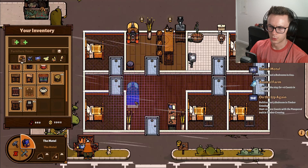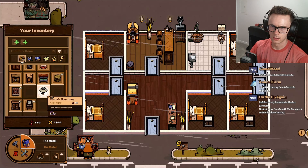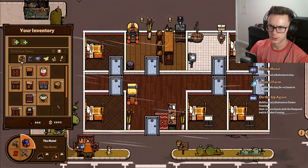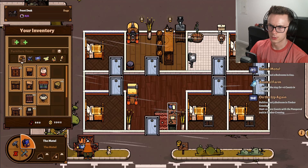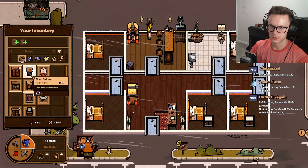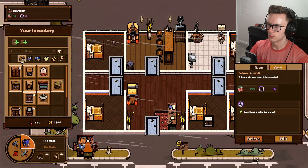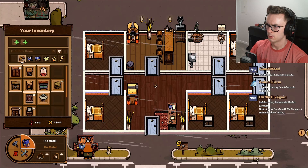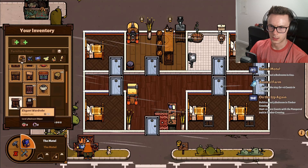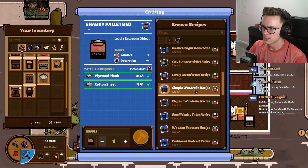Also do a jukebox right there. Maybe a rug - yeah, a little rug, entry rug type situation. Sitting log. Scuffed cupboard cabinet, book cabinets. Simple wardrobe. These are all good - and that's checked off now. Old drawers, elegant wardrobe. Let's go to crafting really quick. Simple wardrobe - so we only have two level three things that aren't beds it seems. I don't have a chair recipe.